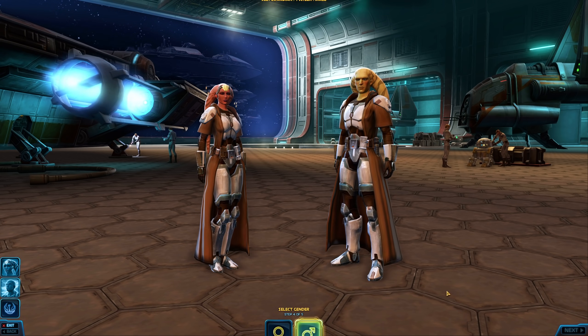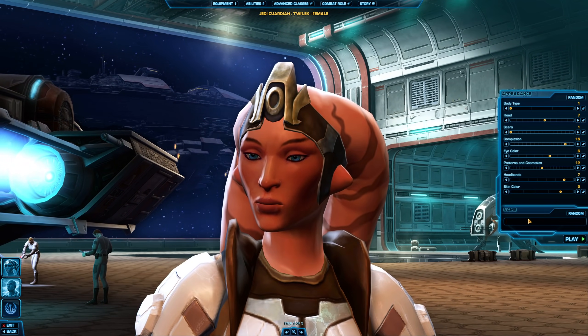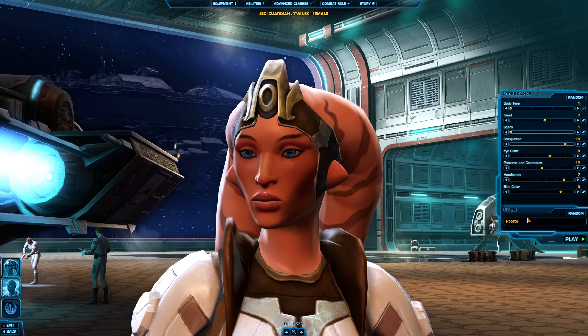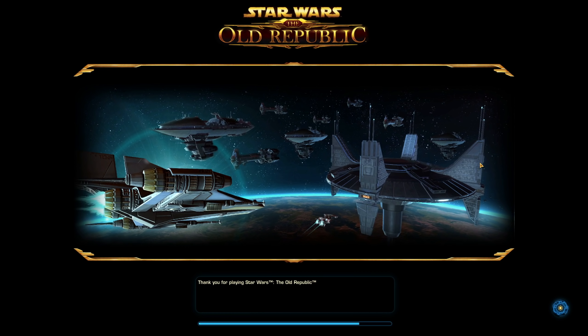So we're going to make a Twi'lek. Let's random her up, and her name is going to be Potato. You will notice that things take a little longer to load on the public test server compared to everything else. You can press Escape when you see that pop-up.